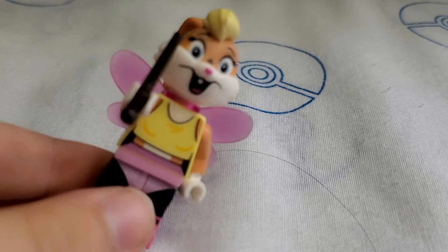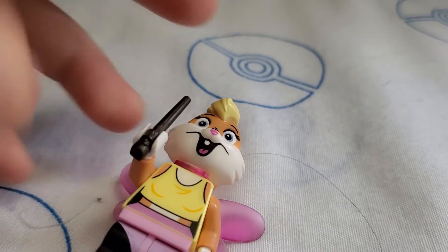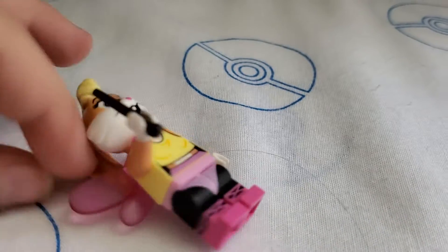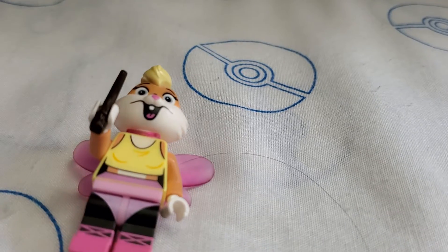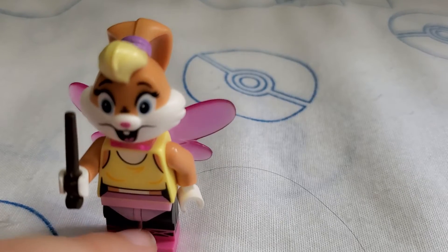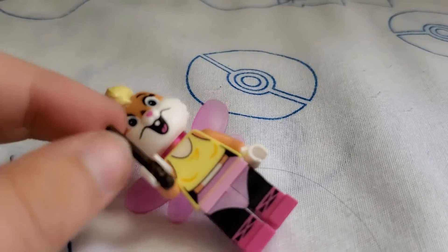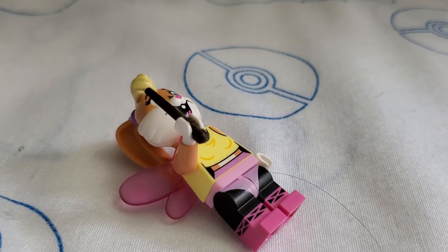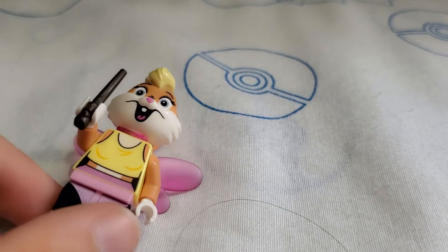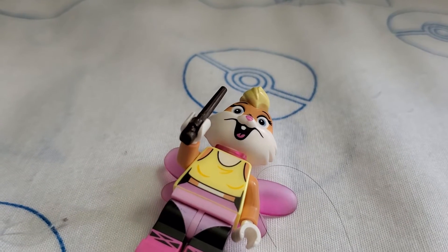So this one, we have Fairy Lola Bunny — Fairy Lola. It has the wings and the legs from the Lego Batman fairy from the Lego Batman movie. And then for the wand, I use the violin stick to do the violin, and I use it so it's like a wand. So yeah, that's Fairy Lola.